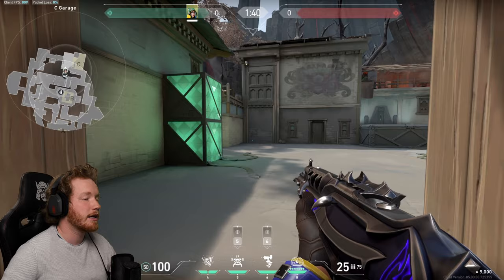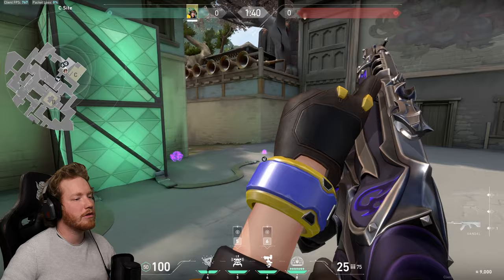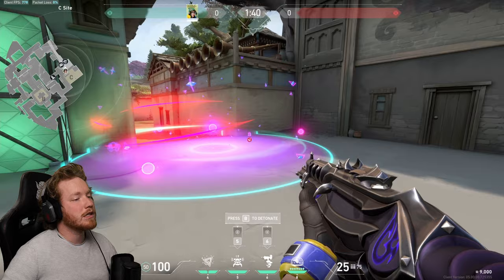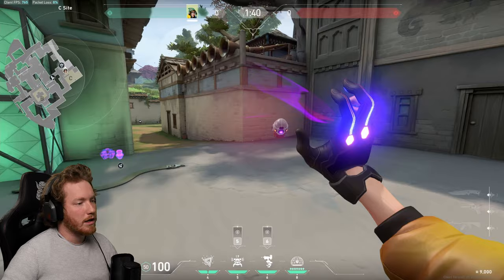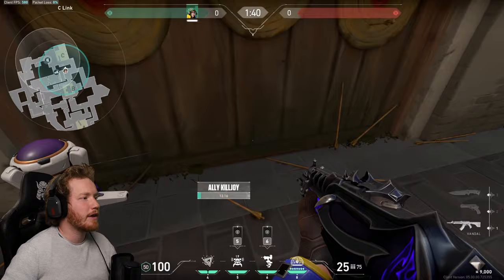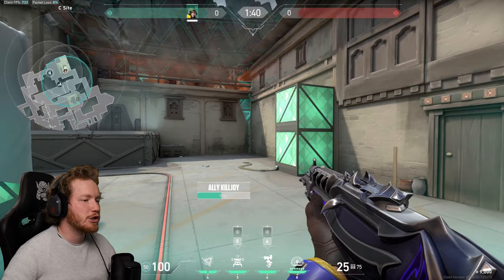On Haven C site, I put my turret in the same spot as the B site setup — it watches right here to long and also right here to garage so you know if anyone's coming. I'll put my alarm bot right here and a molly right here. Sometimes I'll hold onto a molly in case I want to use it for a retake lineup. You could place it off to the side to make it a little less obvious — it still covers basically almost the whole way. For retaking C site, come to these wooden doors — there are two corners and you want this specific one because it doesn't leave any gaps in the back right-hand corner. The other corner leaves a gap they can stand in and avoid it.